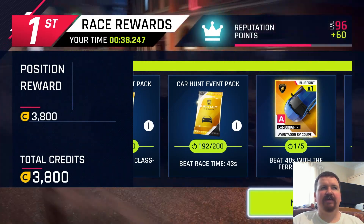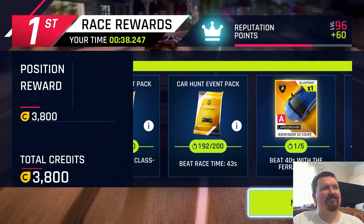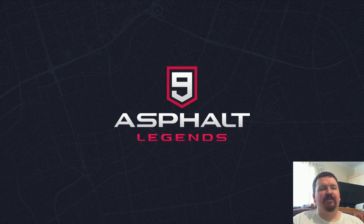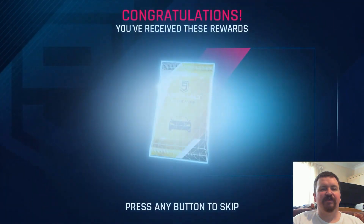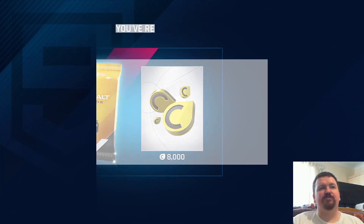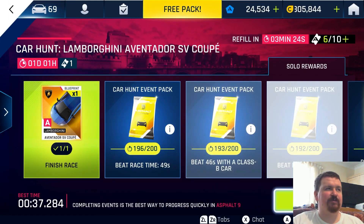There are those odd times where the AI will just run into a wall at the very, very start. If you wanted, this one was mostly touch drivable with the Hurricane or the Grand Sport. The Apollo N can do this run, but it definitely needs the adjustment to send it onto those ramps.